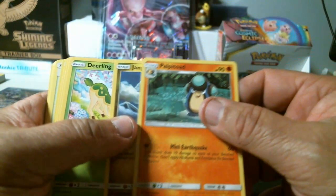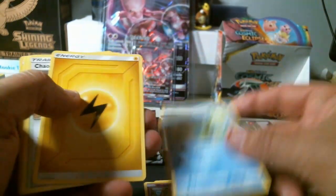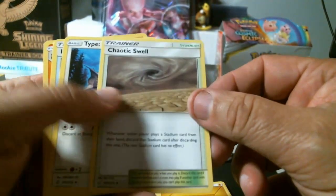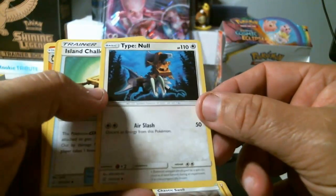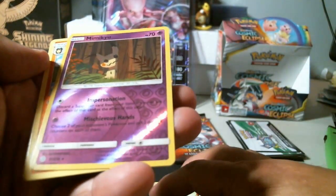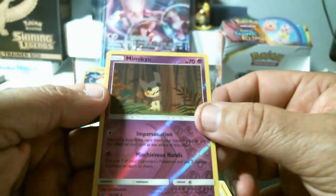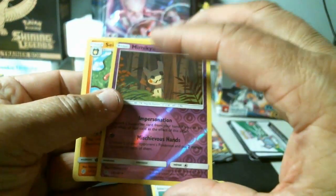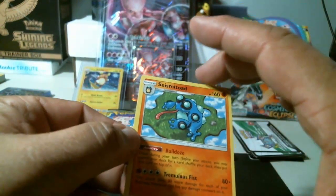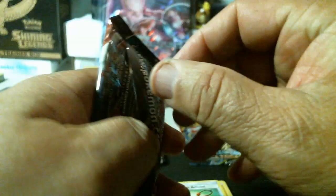Give a code away — Cosmic Eclipse. Palpitoad, Jangmo-o, Deino, Golett, Dewpider, lightning energy, Chaotic Swell trader, Type: Null, Island Challenge Amulet. We have an uncommon Mimikyu reverse holo and a rare non-holo Seismitoad.